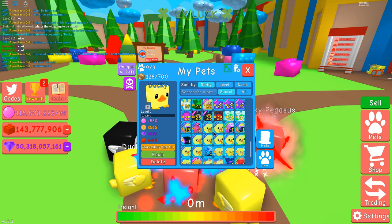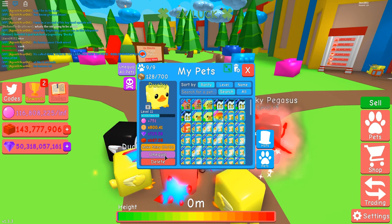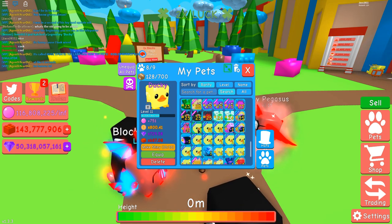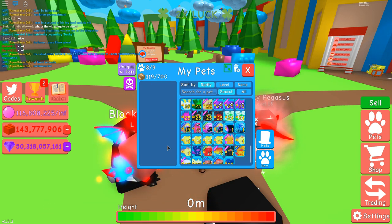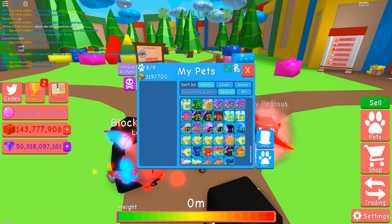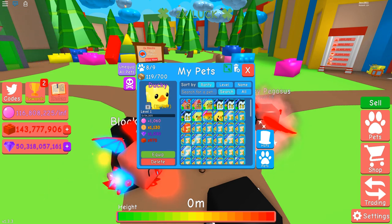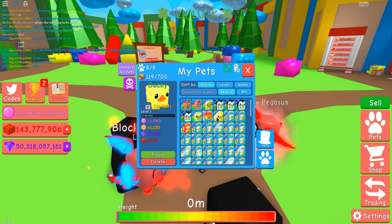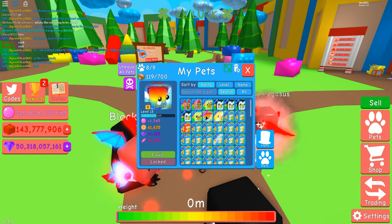There we go, are we ready? I've unequipped this guy — yes, that is the one I want to make into a shiny. All right, let's do this. Shiny ducky, let's go! And it has been done — shiny ducky! Oh, there it is. Wow, it's almost a thousand brick block thing — it's actually quite good. I've also got the shiny rainbow marshmallow but it's not that good.